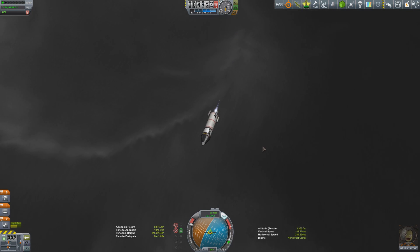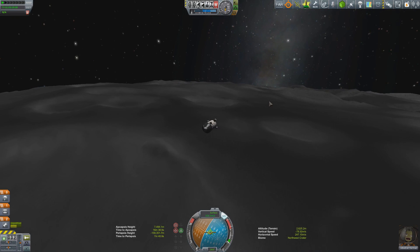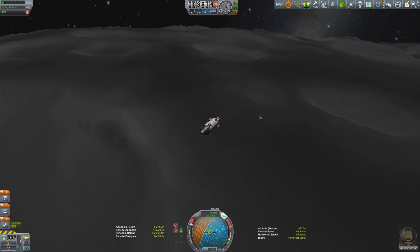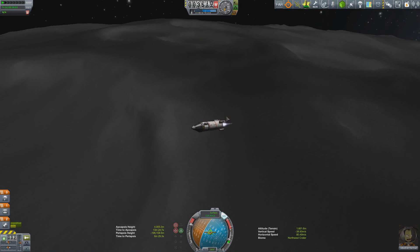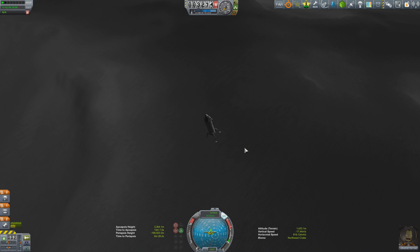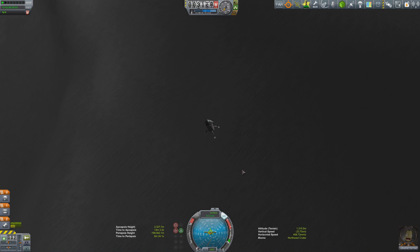I'm carefully watching my horizontal movement speed during this burn. I stopped a little early, worried I'd decelerate onto the ridge line of the crater, so I let the command module progress further before restarting. Down from 122 meters per second horizontal, then 50 meters per second — I bring horizontal speed to zero then shut down the engine, letting Jebediah tip the rocket over using pilot skills before extending the landing gear.